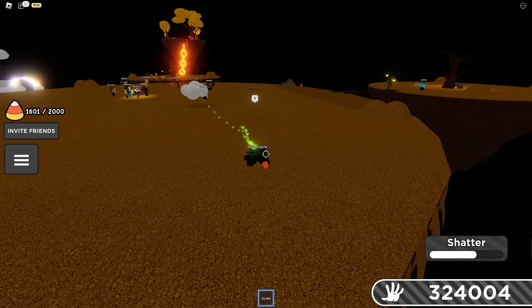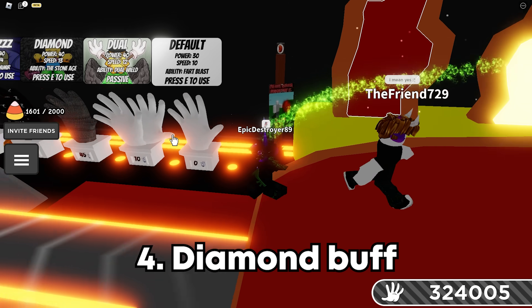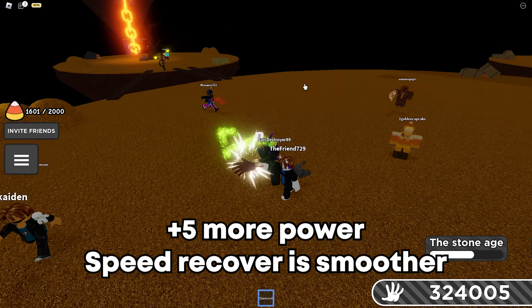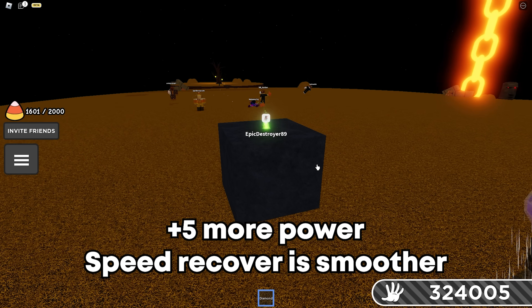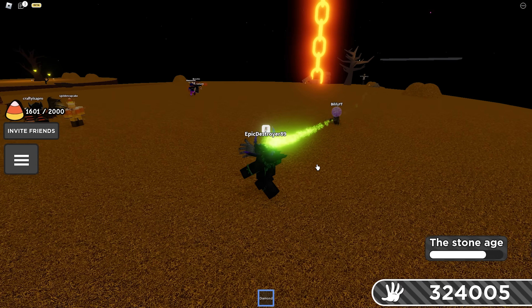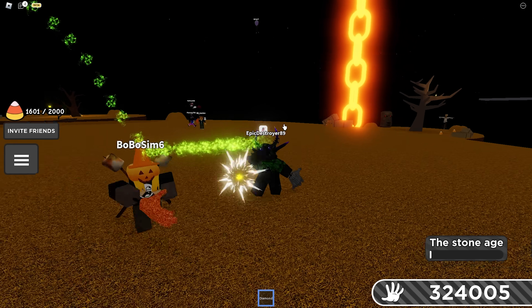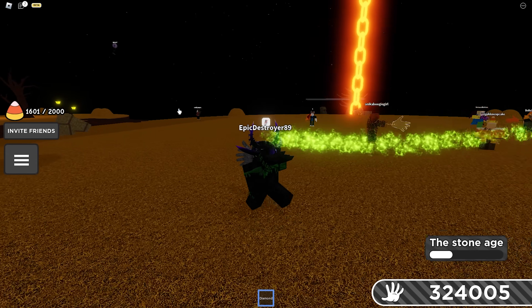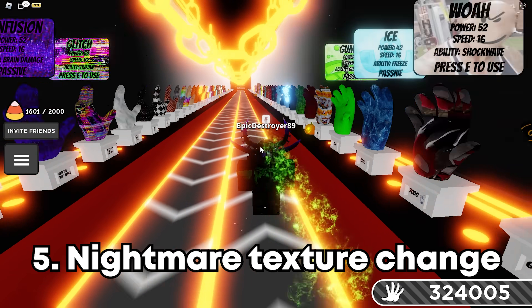The next thing is Diamond got buffed — five more power, I think it was 35 before. Also when you unlock it, it's supposed to get faster, because you know how you get slow on cooldown? So when you unlock it, you slowly start to get faster — like a mini Sparky effect.